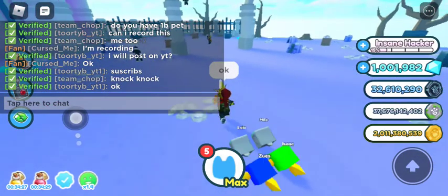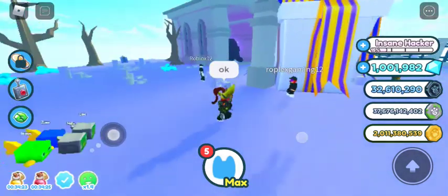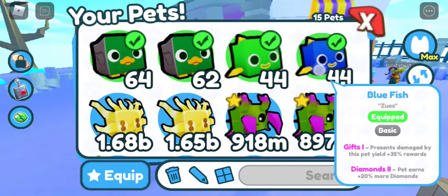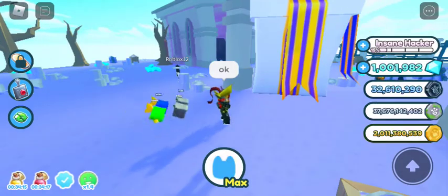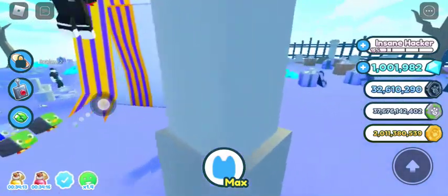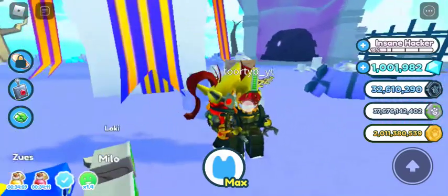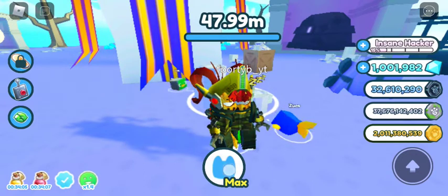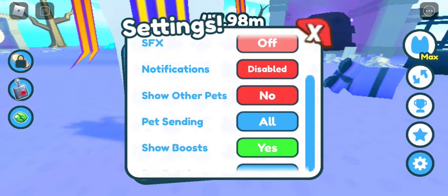Did you know this glitch where you can get so many gems? Here's how to do it: first, enchant your pets with a diamond enchant — any diamond enchant will do. This is my main account, level 31.